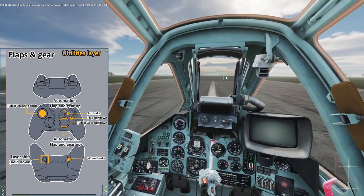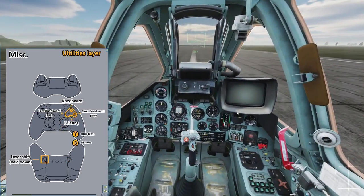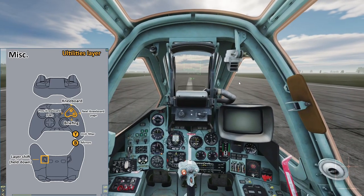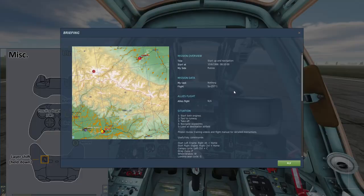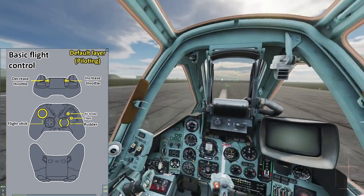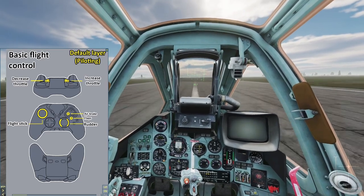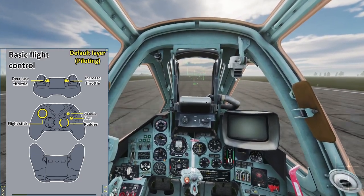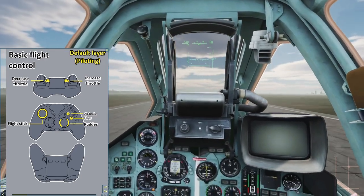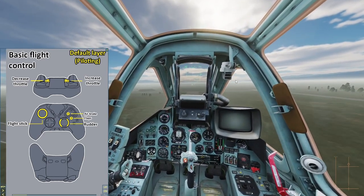I suggest you not use the in-game tutorial because it will challenge your patience. Once you're in the air, take a couple of minutes flying around to get yourself familiar with the plane. Ideally, you want to practice until you can coordinate camera control with flight control. This skill will transfer over to other aircrafts as well, especially fighter jets in dogfights.